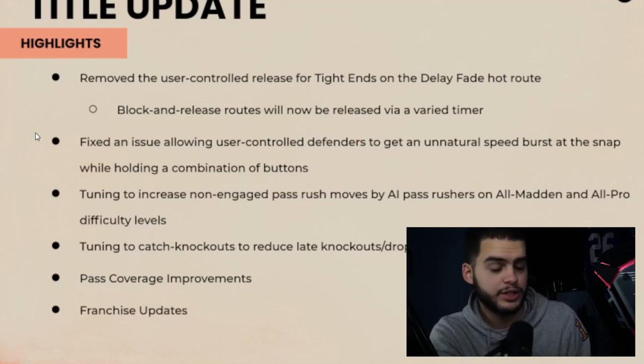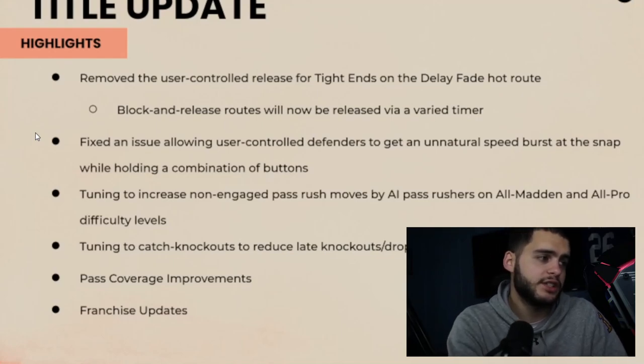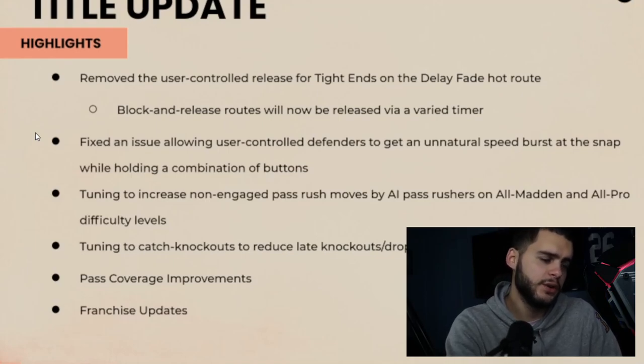Block and release routes will now be released via a varied timer, which I like because it was kind of stupid that people could just scramble out and use it. They also fixed an issue allowing user-controlled defenders to get an unnatural speed burst at the snap while holding a combination of buttons — that was the glitch from last week where everyone was spamming A while running around with their defender.